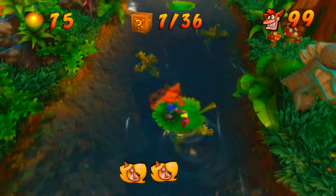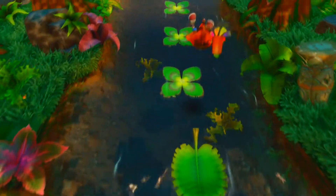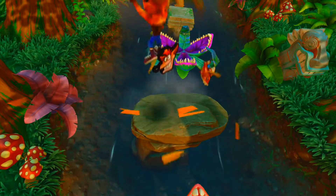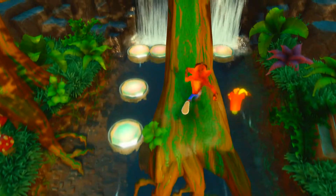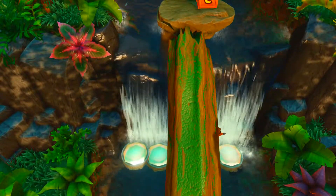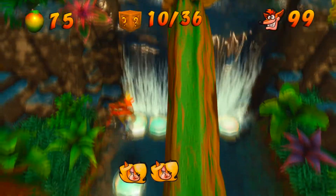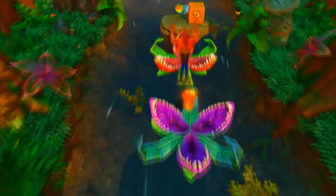Okay, two faces already. There we go. I don't like that jump, do I? Just the one box, see? And it's easy to miss as well, even with the gems pointing directly to where it is. And we've got a checkpoint, so we can die if we want to.